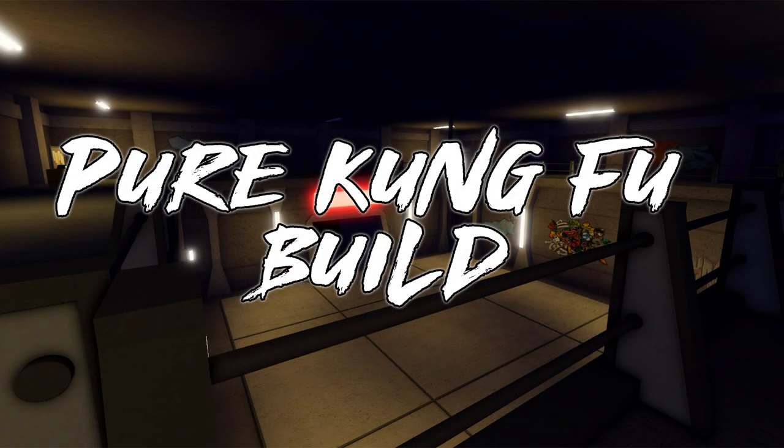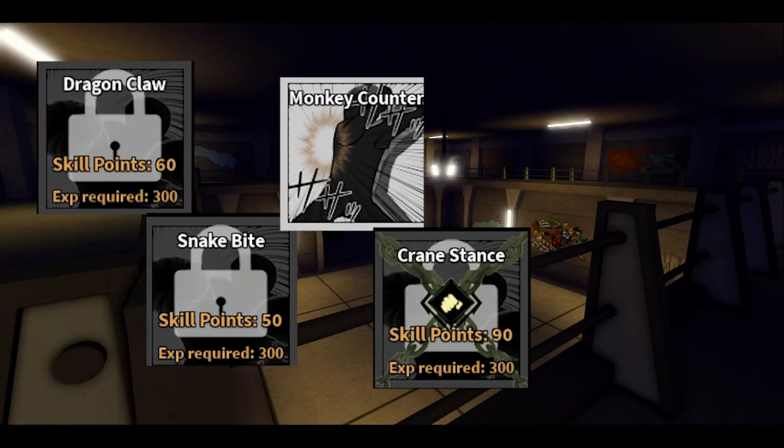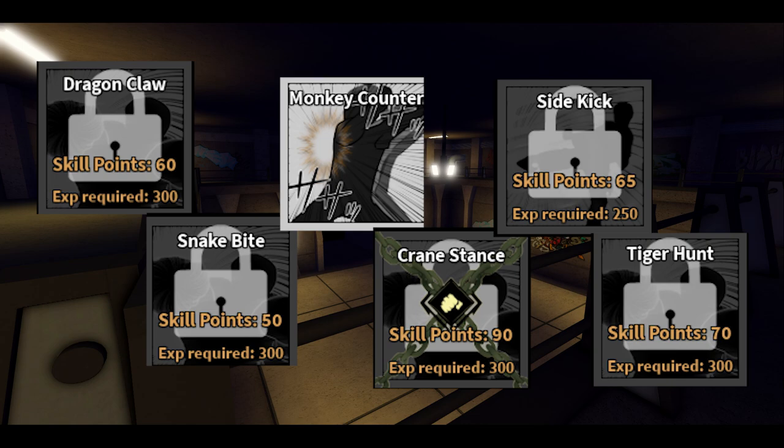Kung Fu is actually super good. Take dragon claw, snake bite, monkey counter, crane stance, sidekick, and tiger hunt. You can replace tiger hunt with raging blow, or replace it and sidekick for Mikazuchi and Kirei techniques.